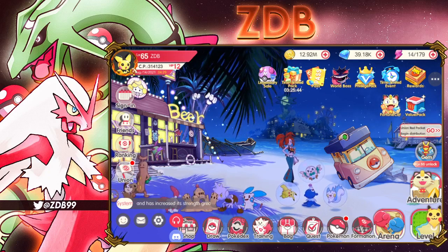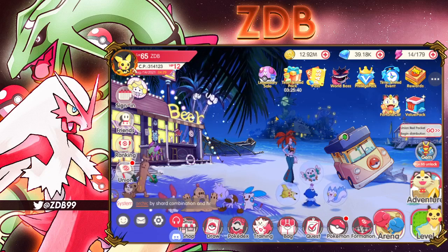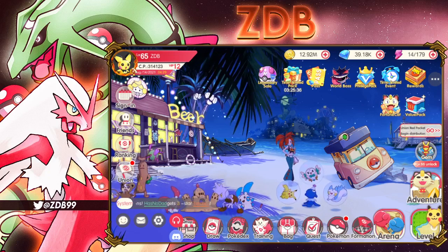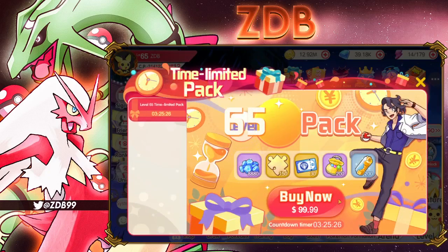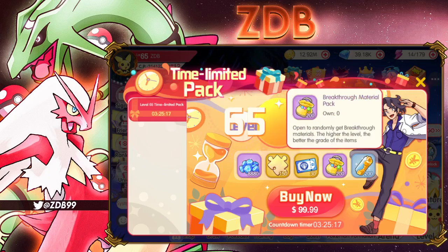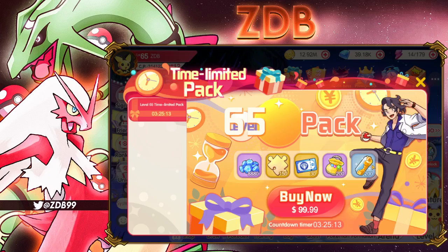That first one was like maybe $20 and it's pretty good — a lot of people I know bought it. However, this pack right here is the one that not a lot of people are buying. It's a hundred dollars, but it includes 8,880 diamonds, 150 universal shards, 30 tickets, 200 breakthrough materials, and 200 energy cores.